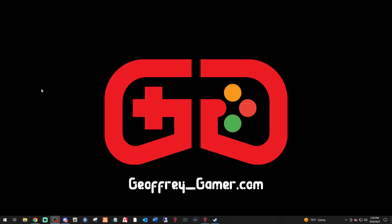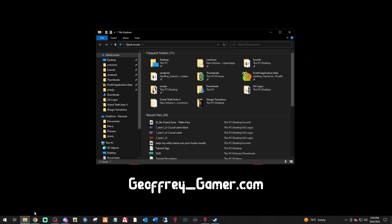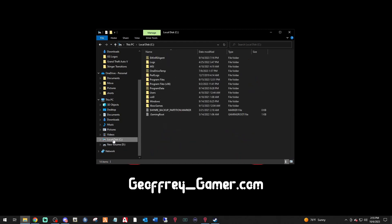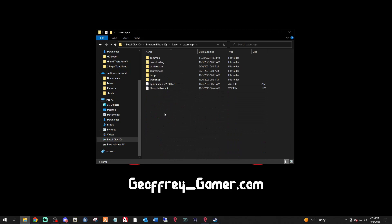First thing we want to do is bring up our main directory. This is for Steam users — Epic users, go check out Criminal Justice; I don't own an Epic version and I'm not going to pretend I know how to do it for Epic. For Steam users, go to your disk drive, then Program Files x86, Steam, SteamApps, Common, and your GTA folder will be right there. Go ahead and double-click it.